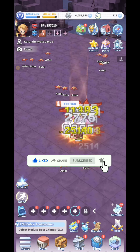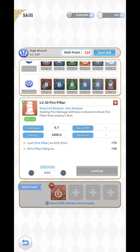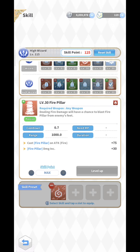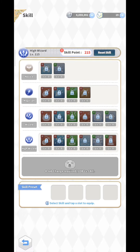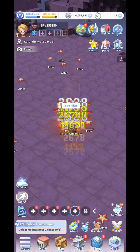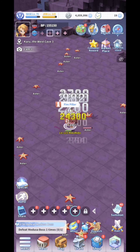I'm going to reset my skills to disable the built-in fire pillar, and then after that we're going to equip the Ifrit card to see the probability rate of the fire pillar from the card alone — equipping only the Ifrit card. I've confirmed the reset and there's nothing equipped anymore. Now I'm going to equip the Ifrit card.